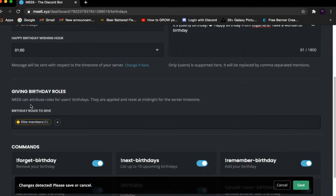Scroll down and you will see the option for giving birthday roles. This will give them a special role on the day of their birthday and remove it the next day. For me, they're going to get the Elite Member role — maybe they get some perks like free Discord Nitro or anything like that. If you don't want to give them any roles, you can skip this. But remember, this only gives them the role for one day. If you want them to keep it permanently, you have to do it manually.